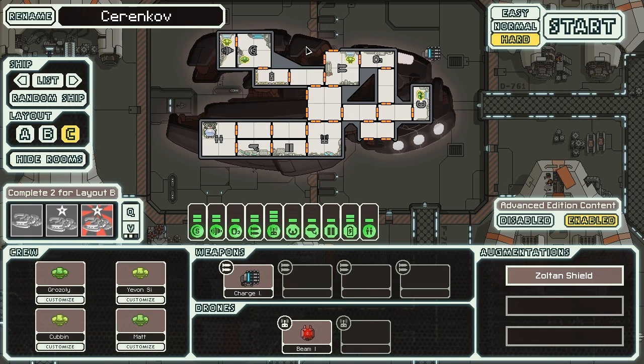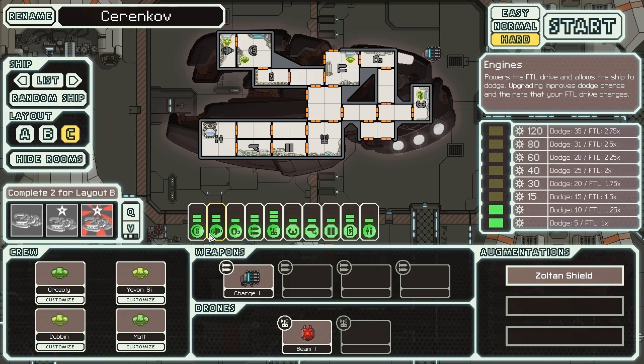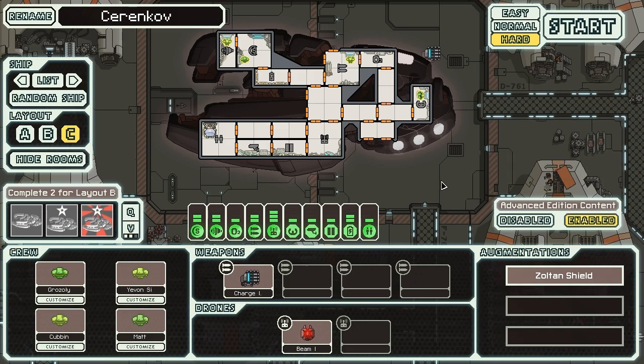Airlock coverage is a bit wonky. We have lots of airlock coverage over here, but our medbay, engines, and shields are all a long way from anything, so that might make it a bit difficult if we ever need to vent them out. While we do start with four Zoltan, we only start with two reactor power. Given that we have a two-power beam drone, a two-power ion weapon, shields, engines, oxygen, and one of our Zoltans starts on the helm, we might be in for a bit of trouble once this starts out.